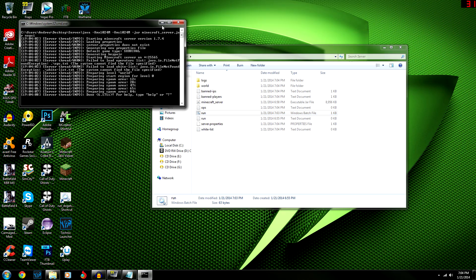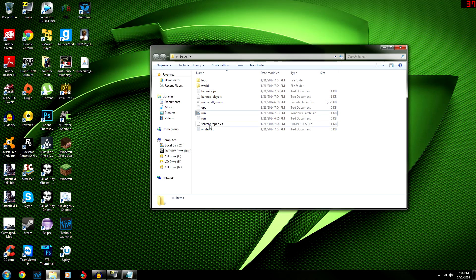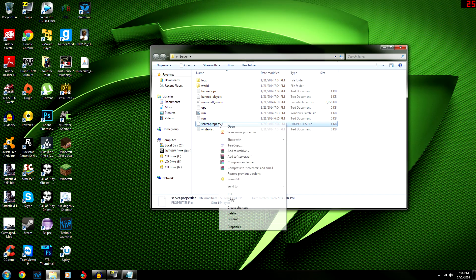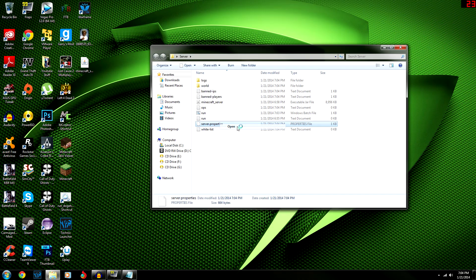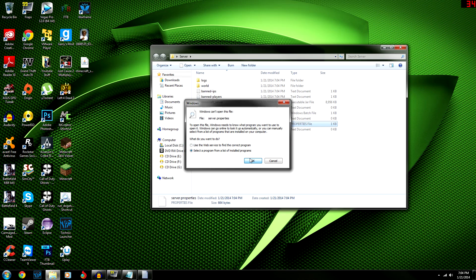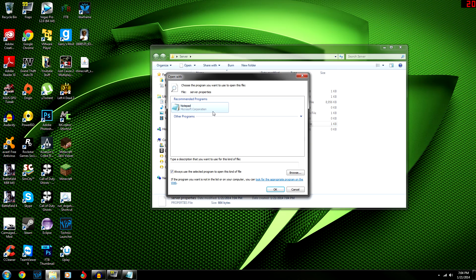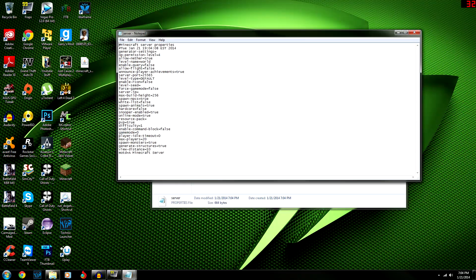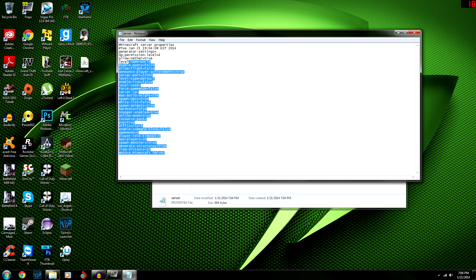Once it finishes, exit out of that window. You'll then get a 'server.properties' file in your folder. Open it up — it'll ask what program to open with, just use Notepad or Notepad++. This file is basically the most important part of your server setup.